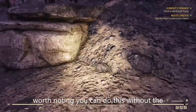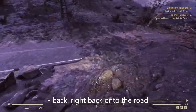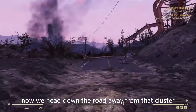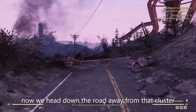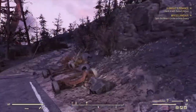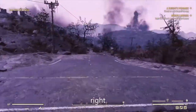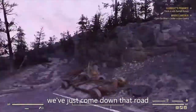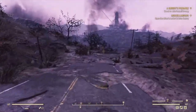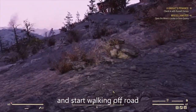Worth noting you can do this without the excavator rig on, but you will get a lot less. Right, back onto the road — we're aware of where we are, we're still down the road away from that cluster. To this T-junction there's one little cluster here. We've just come down that road — going left down this road now, roughly to this tree, and start walking off-road.